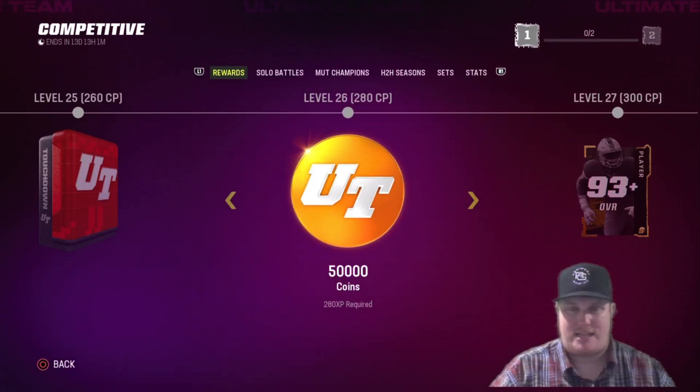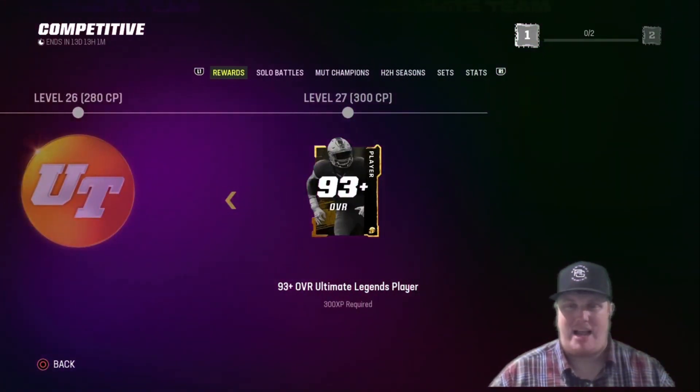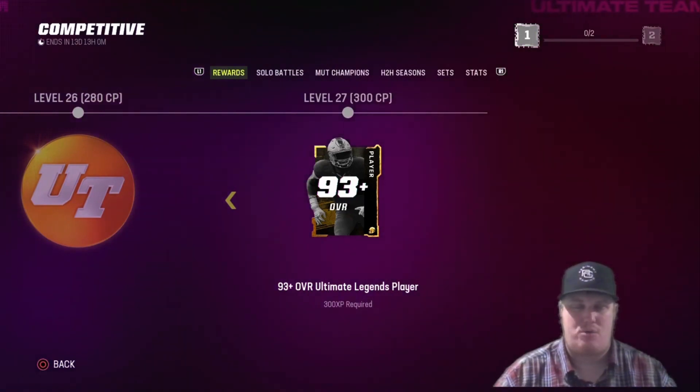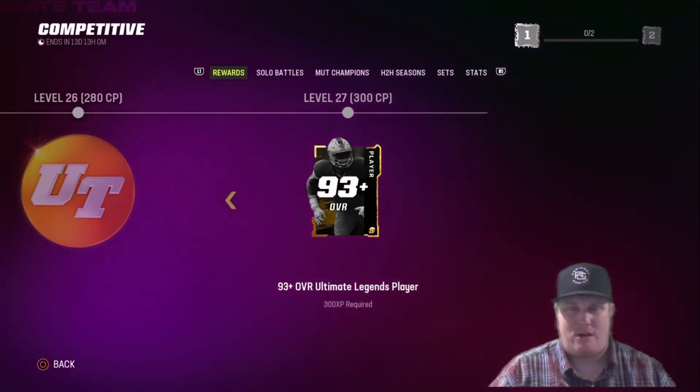The rest of the reward path has some coins — 50,000 coin at level 24, some packs, another 50,000 to 70,000 at level 26. The final reward has finally been updated: level 27 now gives you a 93-plus overall Ultimate Legends player if you make it all the way there.